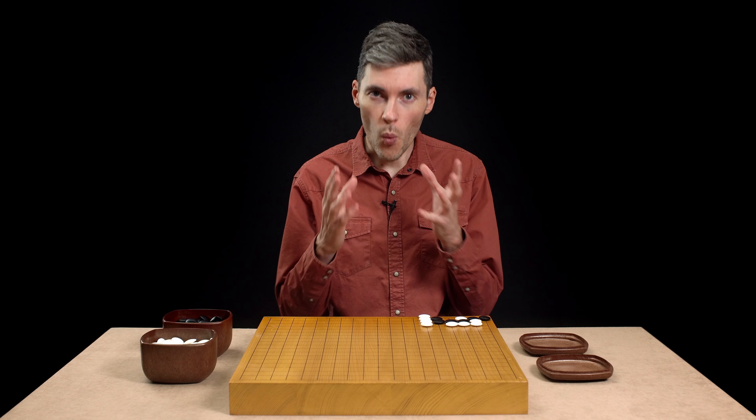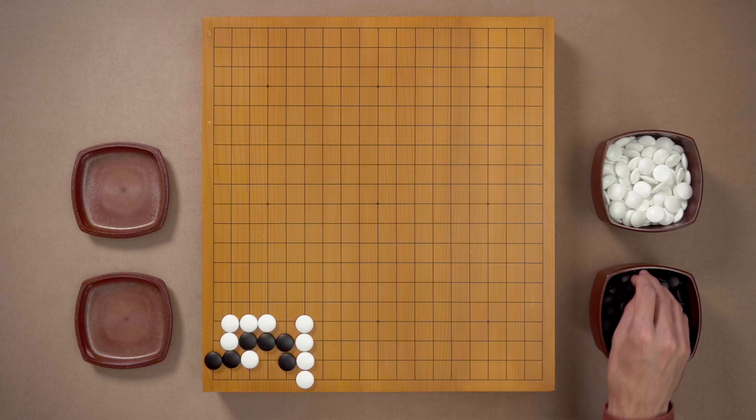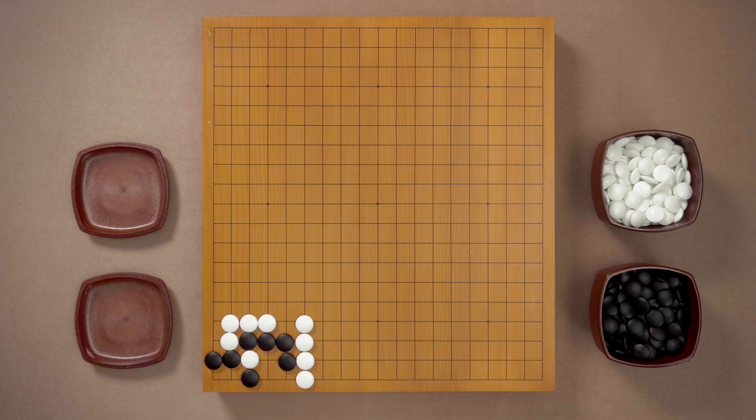Picture this. One of my students comes to me and I give him this problem. Black to play. And right there, without thinking for a second, he asks me: isn't this simple Atari going to do the trick? Just playing here. But it doesn't work.